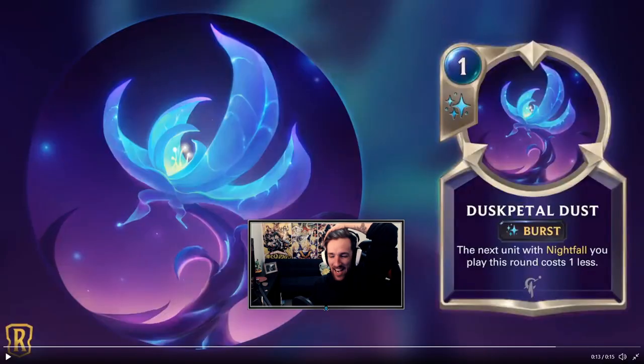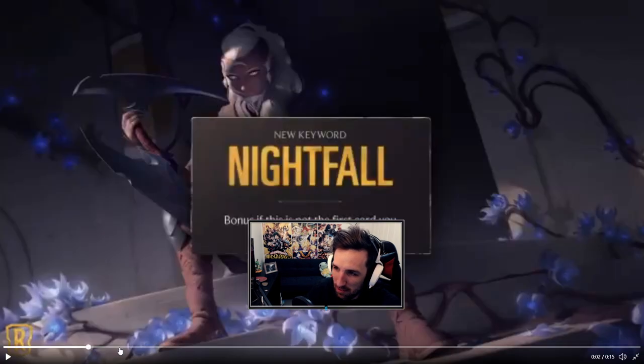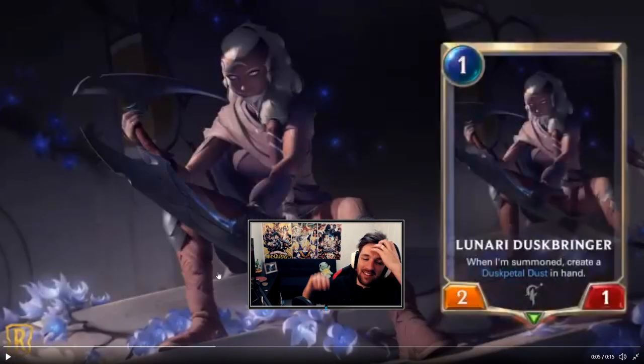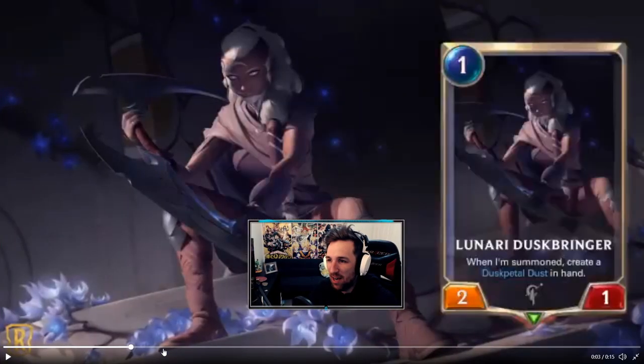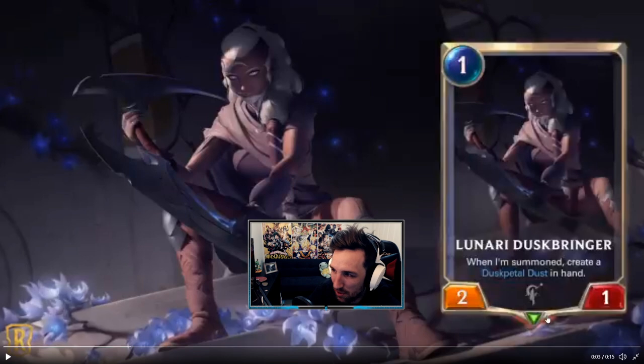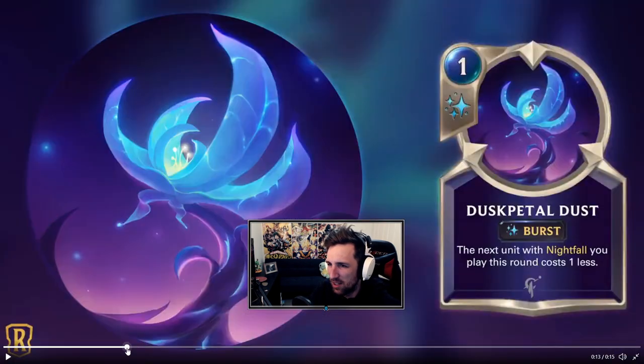Okay, okay — this is going to get played. I see it now. If you're playing an aggro nightfall deck, you're playing Lunari Duskbringer. This lets you play a Dusk Petal on turn two at burst speed and then play your nightfall units. In the end, the most powerful card we're looking at is Lunari Duskbringer because of the Dusk Petal — this is a great one-drop, but only in a nightfall deck.